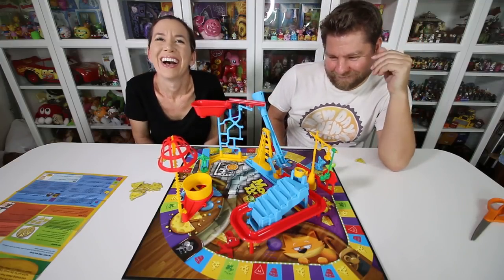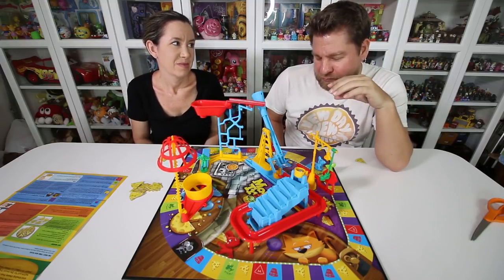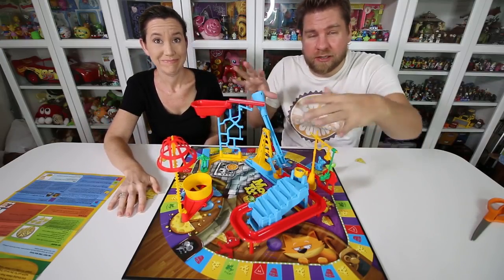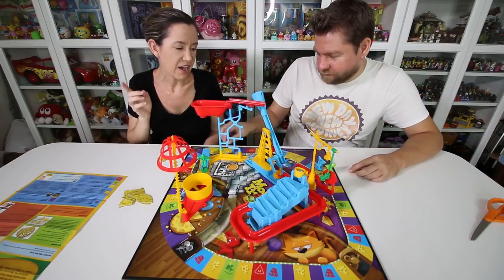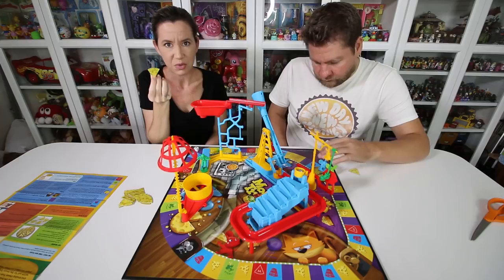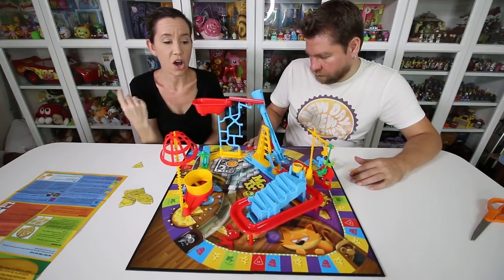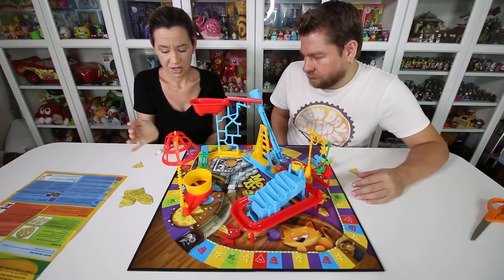So we're going to unbox this. Unlike the original where you built it as you played, this version tells you to build it all first and then play. We built it. You start on the cheese wheel — the goal is to collect six cheese wedges to win. There are two bonus cheese wedges on the start space, so the first person to make it all the way around the board gets those two bonus pieces. First we have to determine who goes first.